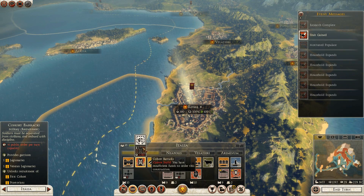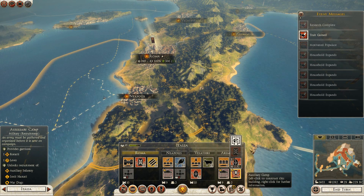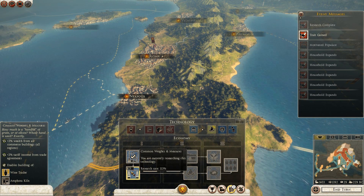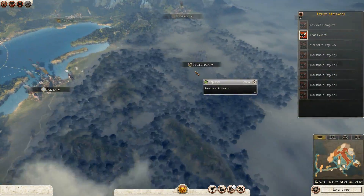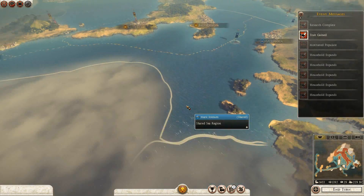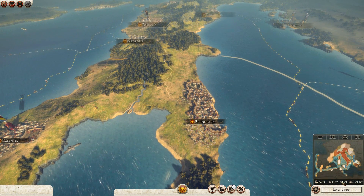I need to wait until next turn. I need new technology, so I'll do that first. For economy — Common Weights and Measures. I need to really focus on some economic stuff now. My army is ready to go here next turn — and I'm just going to save the cash.